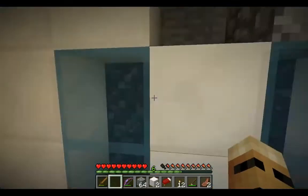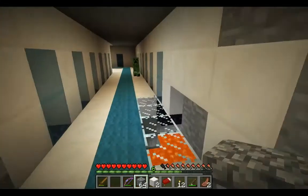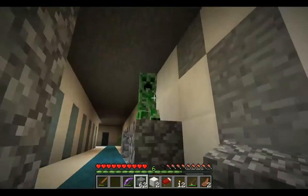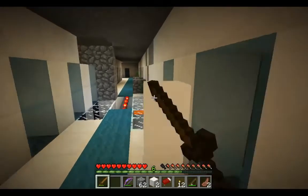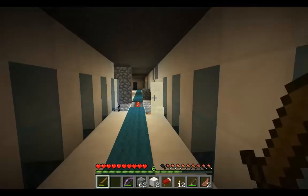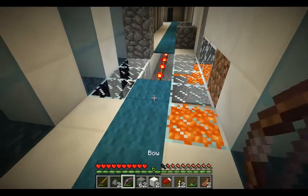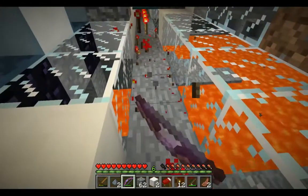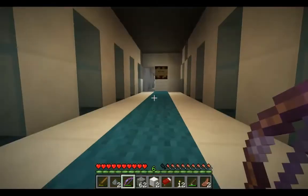There's a creeper down here, Nozo! Don't blow up, don't blow up. Let's take him out. Got him! I just want to grab a couple of these torches — I think I need three. There we go, three torches.